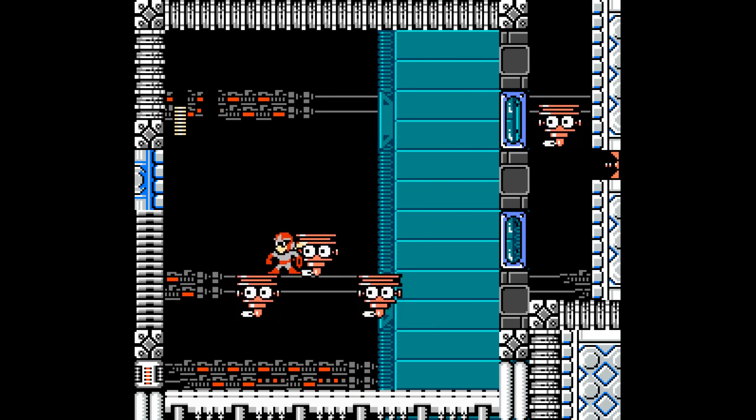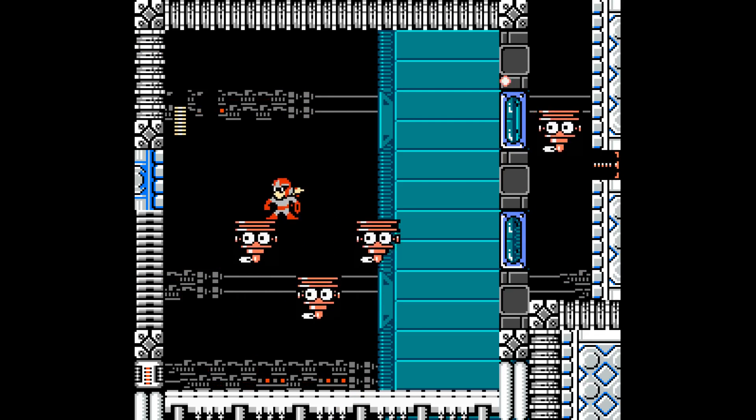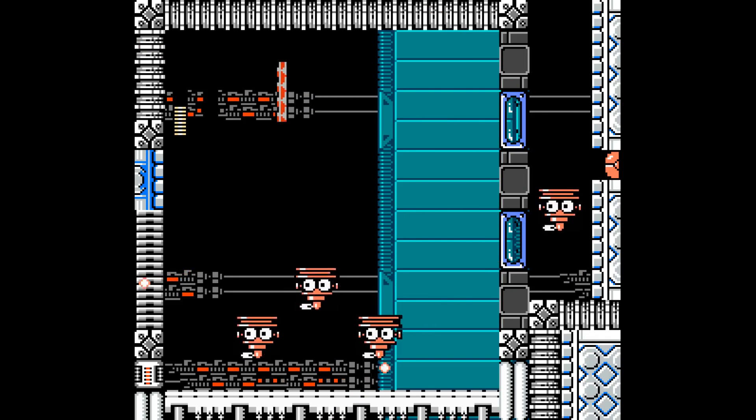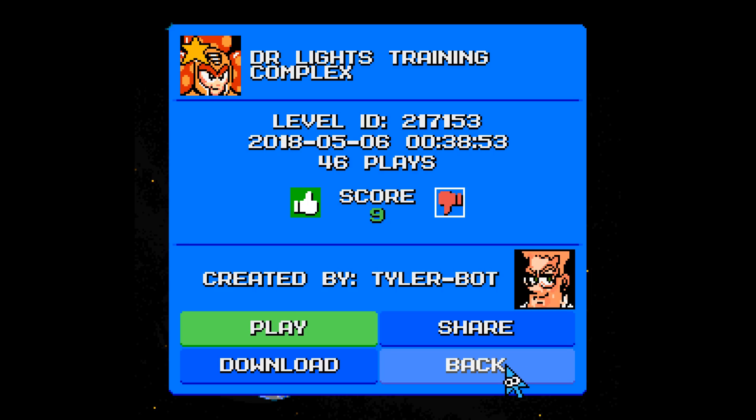I give the stage a 7 out of 10 — solidly constructed, although I wish Mega Man had access to a charge shot. But then again, part of the challenge was navigating around the awkwardly placed enemies, so I guess the absence of a charge shot makes sense. Proto Man's route was definitely harder, but that was more due to the fact he took double damage than compared to the enemy placements. Still, I enjoyed this level.